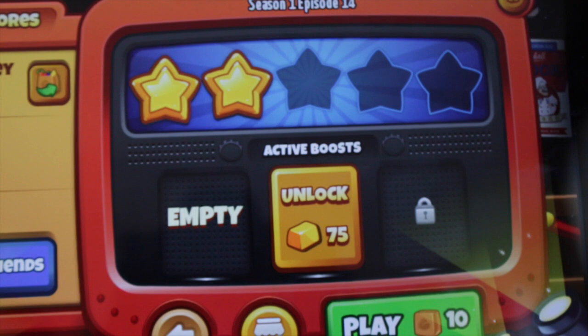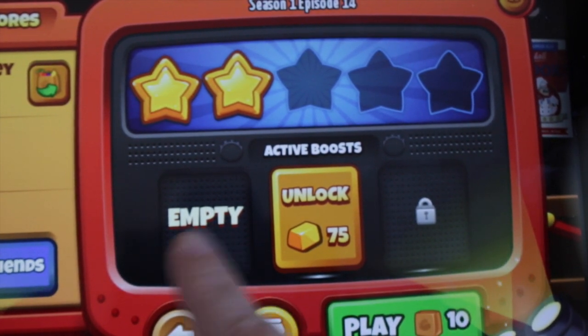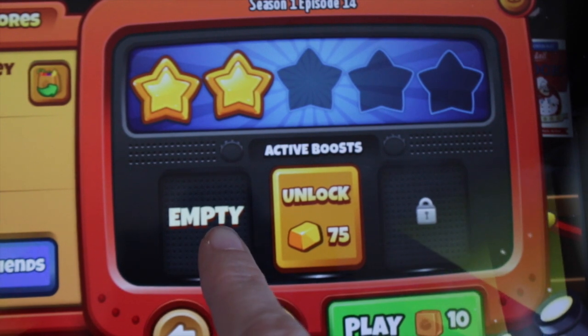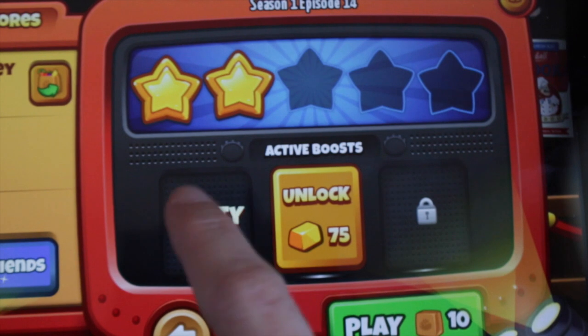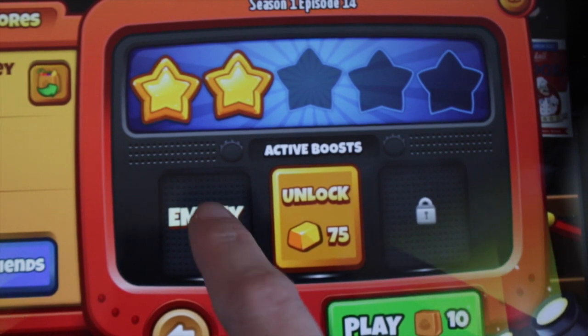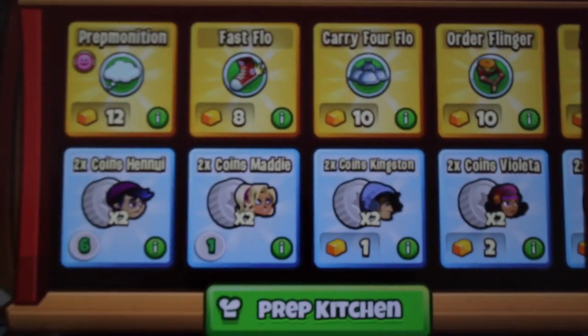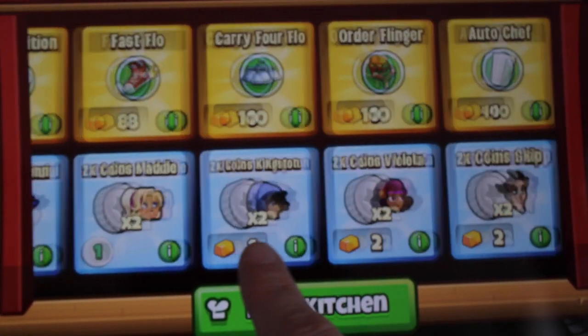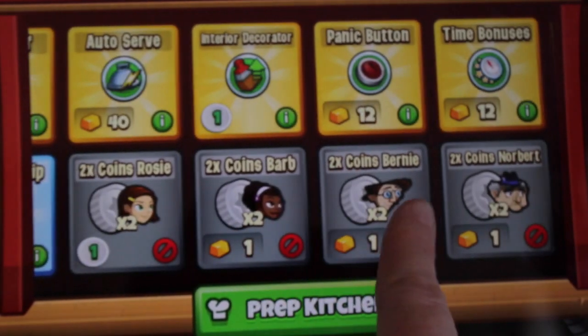Let's say you want to play this level and there's no one shown here — normally the VIP people or whatever show up there. Well, that doesn't mean you can't use anybody. I thought that, but it doesn't mean you can't. So you're going to hit the empty button — this is what's going to show up. These people here mean that they show up in the level or the show that you're playing.